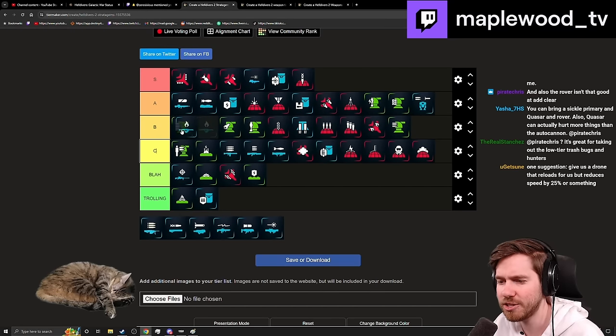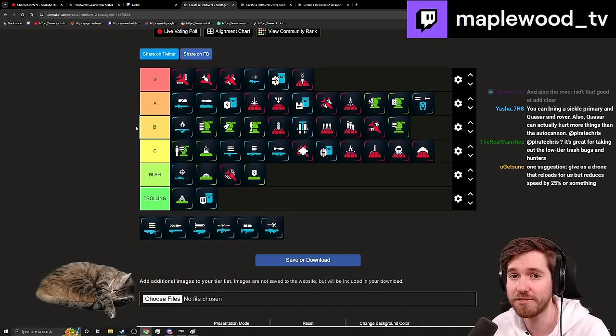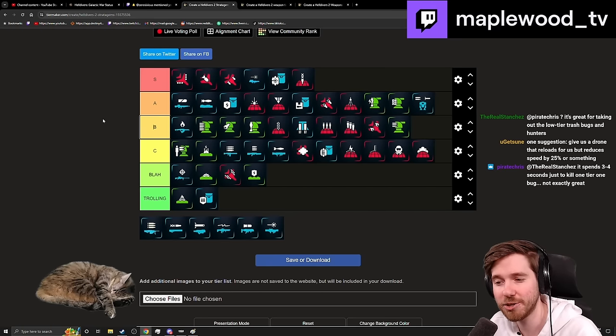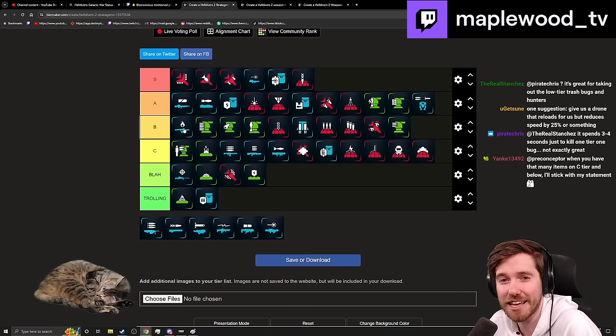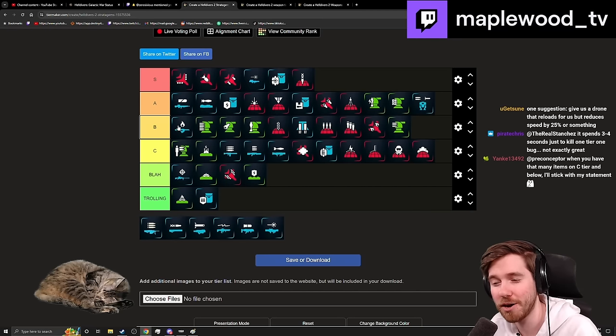The Flamethrower has dropped down to B tier recently. You have the Quasar to deal with Chargers, and you're dealing so much self-damage with fire right now. The DOT issue only affects fire left on the ground or burning enemies, not the direct stream — luckily. But if Bile Spewers are on the map, I hate having a flamethrower because I'm at the same engagement distance and doing so much self-damage. Fire-resistant armor would really help.